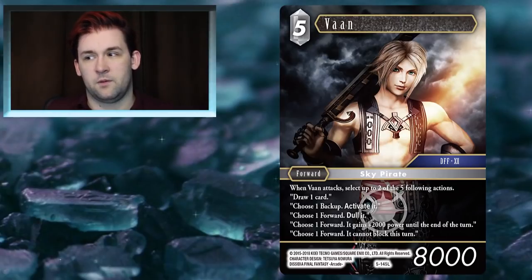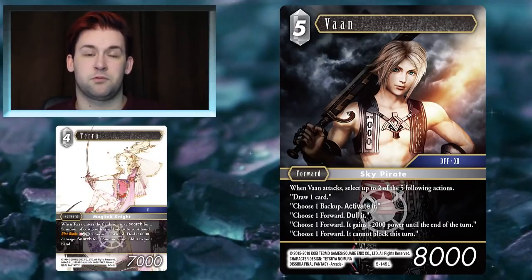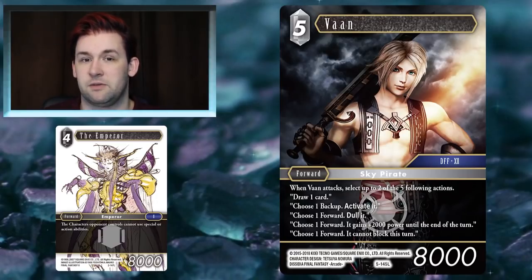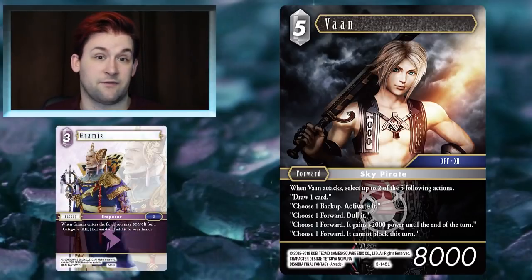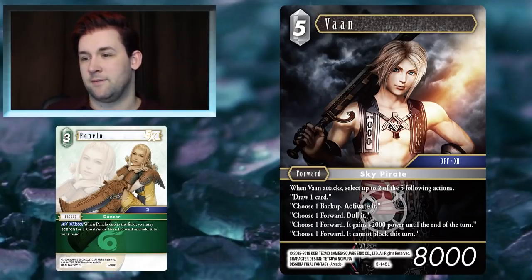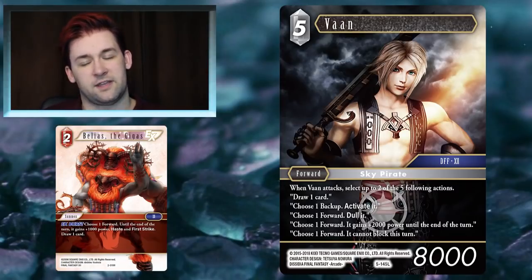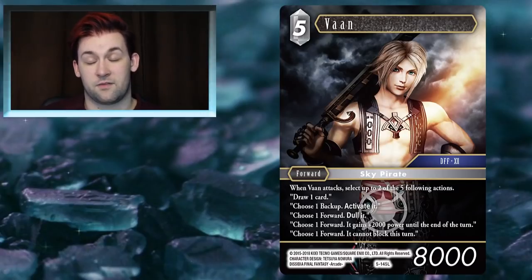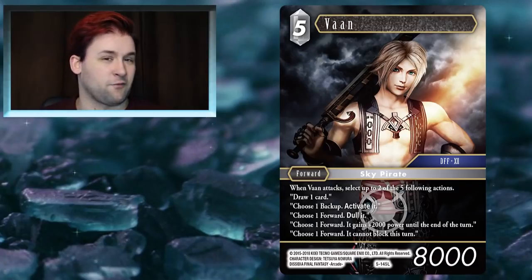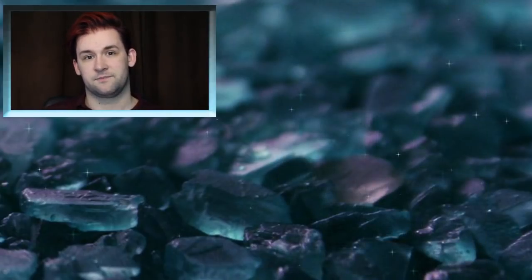Vaan's abilities when he does attack are very strong — draw a card is never bad, dull a forward is never bad, making a forward unable to block is also pretty good. But when you're playing Light and Dark cards and your slots are so premium, are you really going to run Vaan over something like Zidane, Terra, Emperor? The only way to make Vaan really good is to give him Haste — maybe Lightning gives you the searcher in Gramis as it's an FF12 character. But there are so many ways to counteract it that Vaan honestly doesn't impress me.